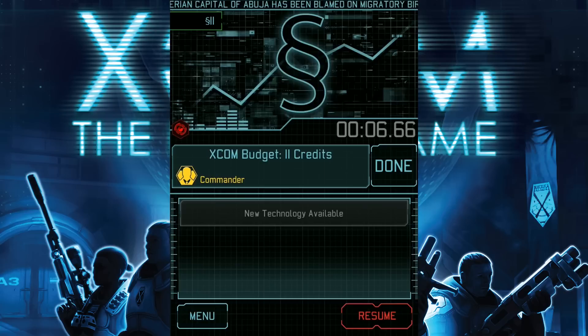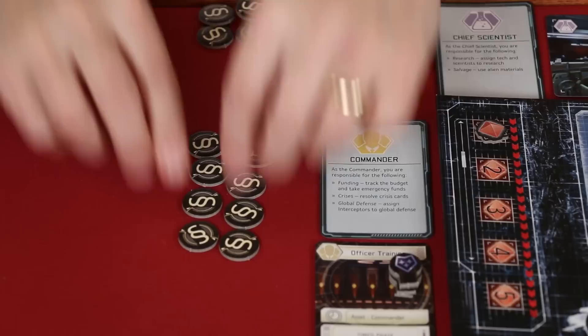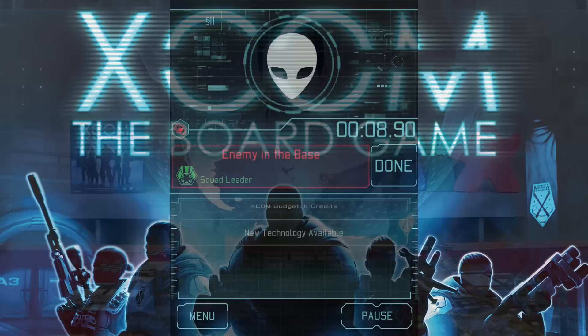We're now being told that the XCOM budget is for 11 credits, and this is an instruction for the commander. That player will then quickly and carefully count out that number of credits, separating it from the general supply and putting it into a budget area for the XCOM team. The number of credits you receive from round to round will fluctuate, but it's particularly affected by the panic levels of the various continents. As they grow more concerned, they lose confidence in your ability as a team to address this alien invasion and they start putting their funding into other things.